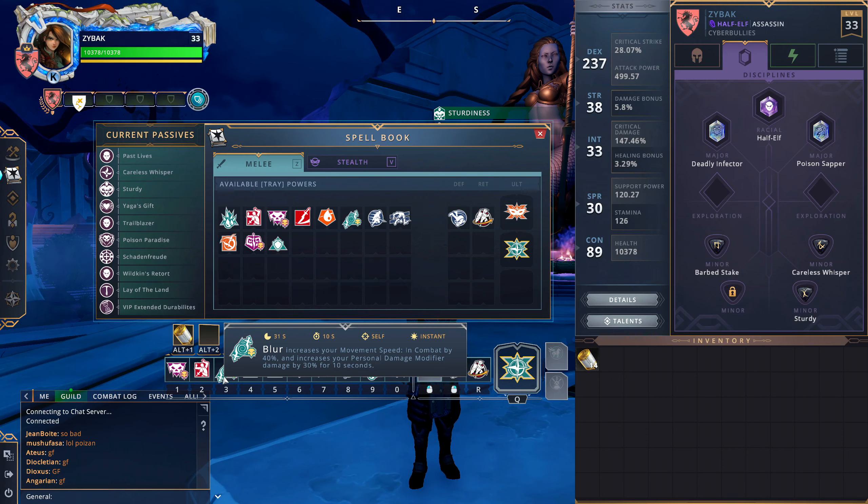Blur is nuts — you can do so many things with this ability and chain it with others for complete ridiculousness. It grants you 40 percent movement speed and 30 percent personal damage modifier. With Sturdy, Blur gets you up to 48 percent personal damage modifier on this build. You can chain large amounts of CC immunity with Retaliates and In Venom — using In Venom, then Blur, then In Venom again combined with Retaliates, you essentially cannot be CC'd for almost 30 seconds. It's wild.